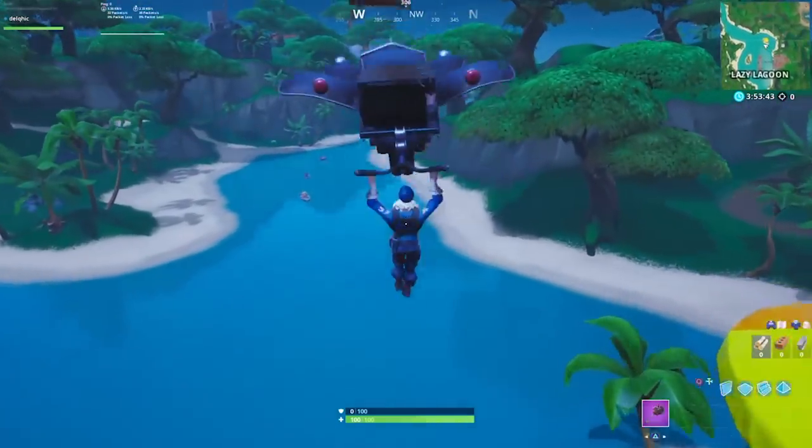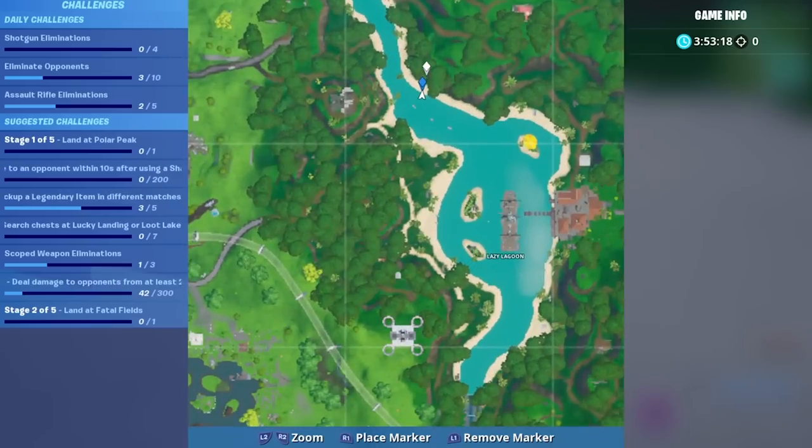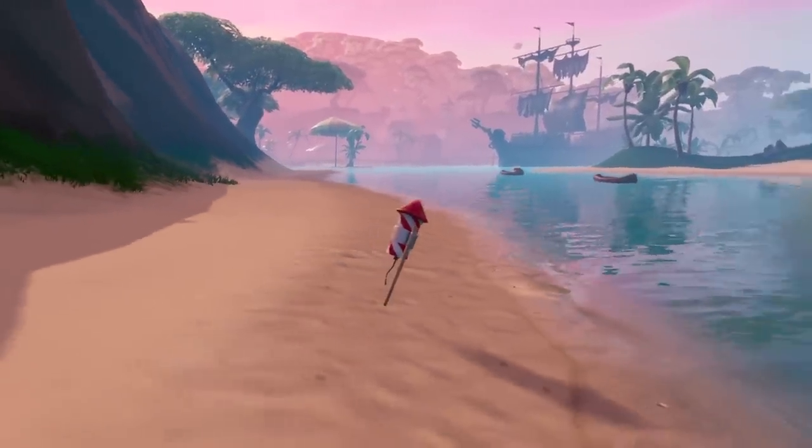The first is located on the banks of the river leading to Lazy Lagoon. Head to grid F2 and look out for the three wooden rowboats in the river. Head away from the pirate ship and to the right of the last rowboat you'll find a firework.